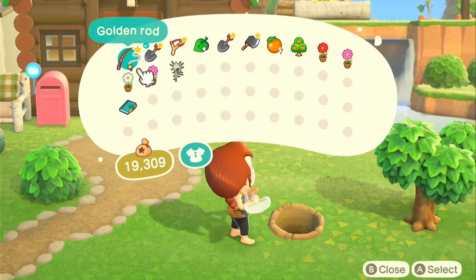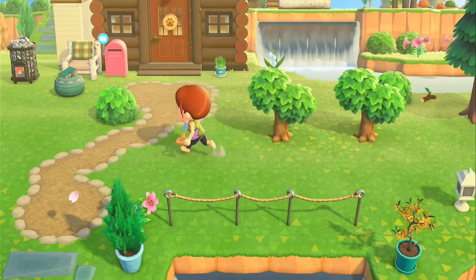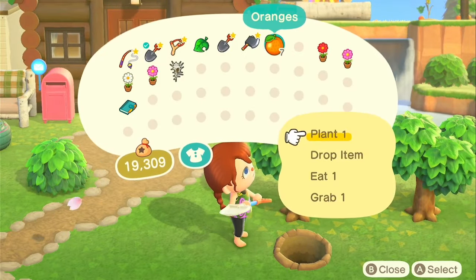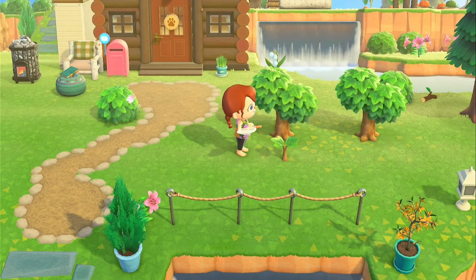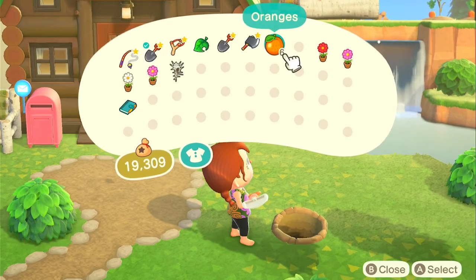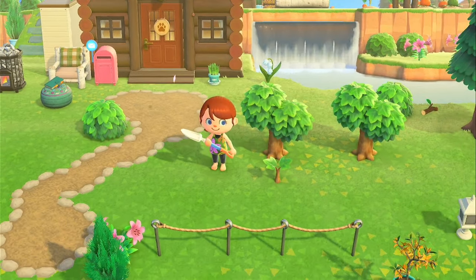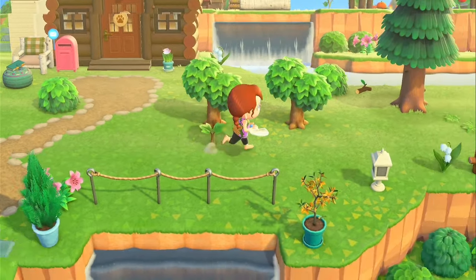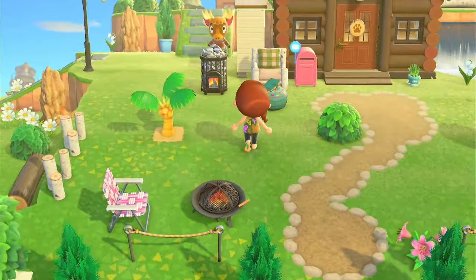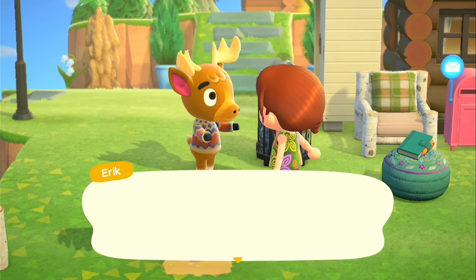Look at these trees — this is the second day growth, the perfect size I think, because they're adorable. They don't look tiny, they look full but adorable. Here's how you do it: plant a piece of fruit — not a coconut — next to the tree. I didn't mean to dig that tree up, whoops, let's put it back. Plant the fruit right here just for demonstration. Normally I put the extra fruit behind the tree so you don't see it, but it has to be that close.